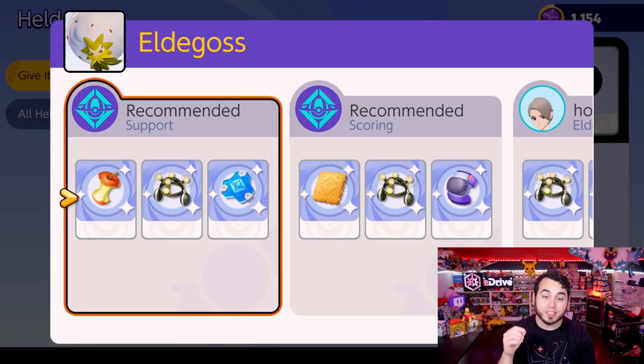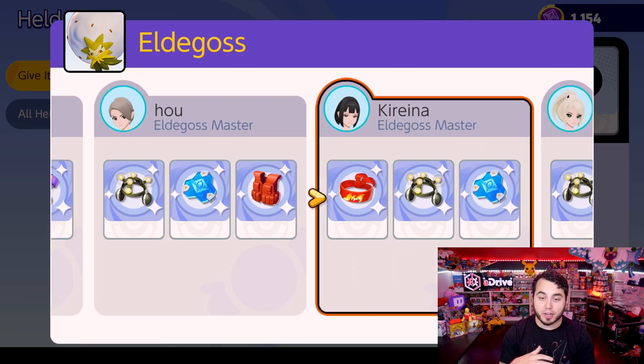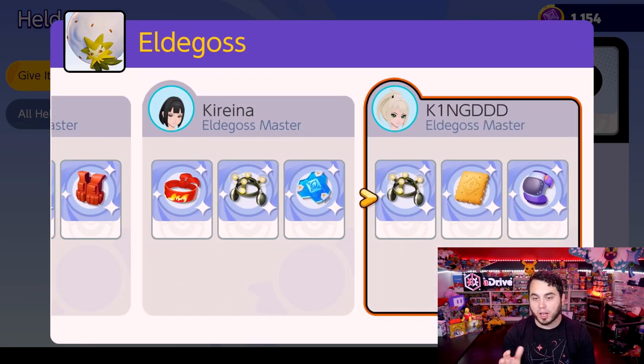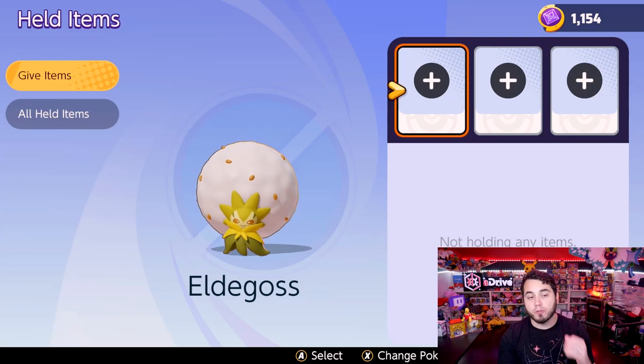Last but not least is Eldegoss, a special attacker. You can see Eldegoss is trying to utilize Exp. Share — the first Pokemon we've actually seen using that — because it generally lags behind opponents and wants to benefit from leveling up without taking things out. We also see Scoring Shield, Muscle Band, Buddy Barrier, Assault Vest, and Aeos Cookie for a little bit of health on scoring.